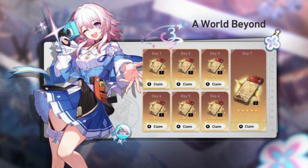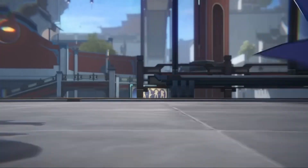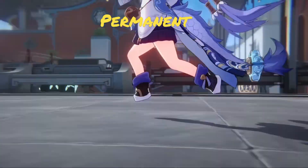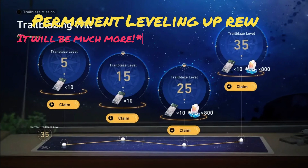We will also have a 7-day log-in event, which will give us another 10 pulls in total. Trailblaze Will is a leveling progression reward system which will hand out another 40 permanent banner pulls to us till level 35.